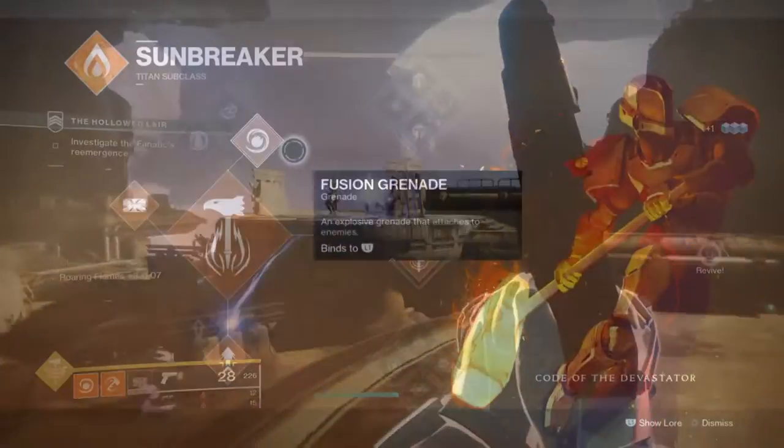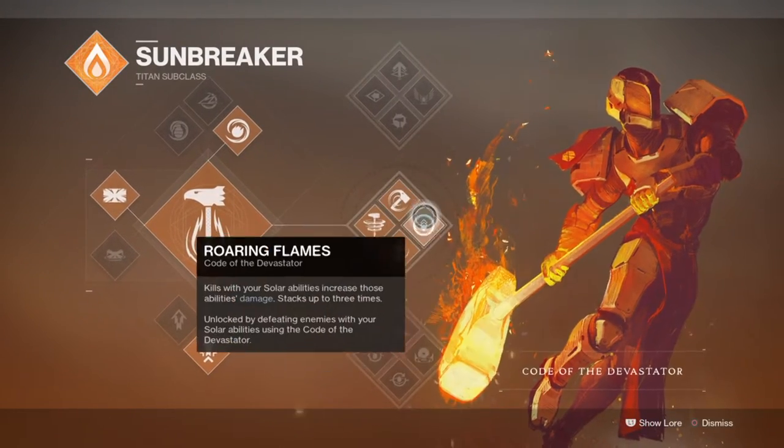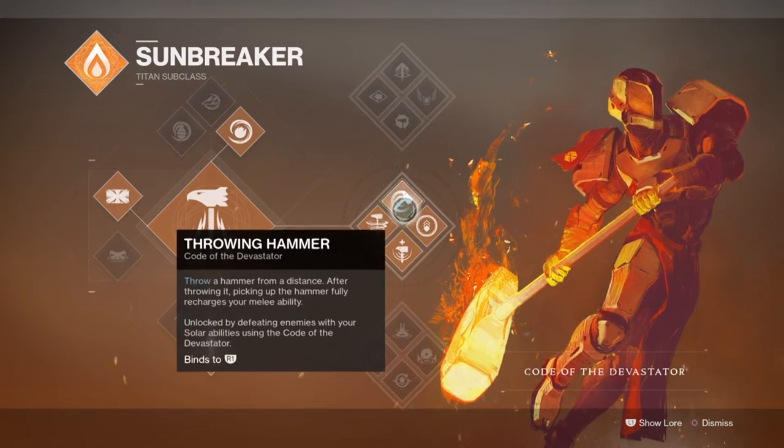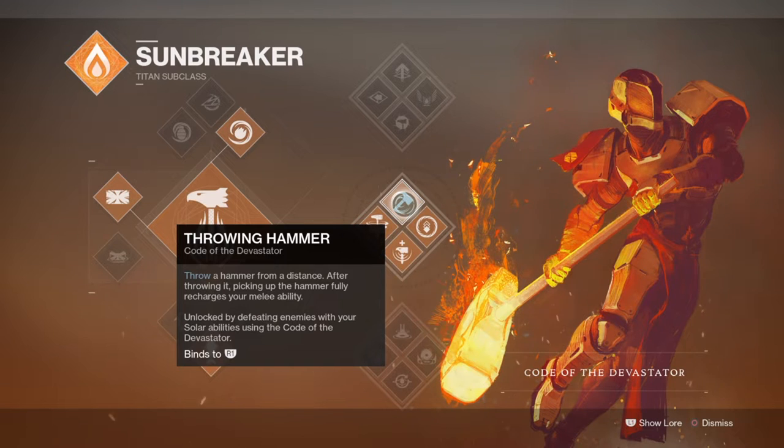For the subclass of today's choice we will be going with the Code of the Devastator so that we can make use of Throne Hammer and Roaring Flames x3. Throne Hammer will allow us to one-shot moves easily from a relatively safe distance and works incredibly well combined with Roaring Flames, which increases our melee ability damage up to x3. You may have seen builds where users focus on just using a hammer and Roaring Flames with 1-2 Punch to pull off big numbers against bosses — a very common setup for strikes or Gambit. That's exactly what we're going to be doing, but all of this will focus into our fusion grenades instead, as Roaring Flames stacks and provides damage increases to all abilities: melee and grenades.